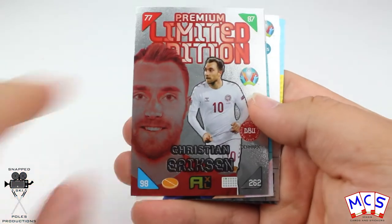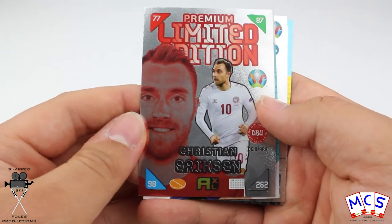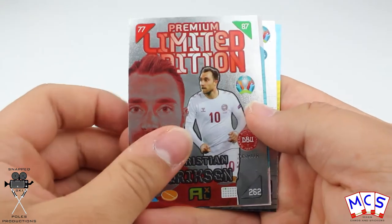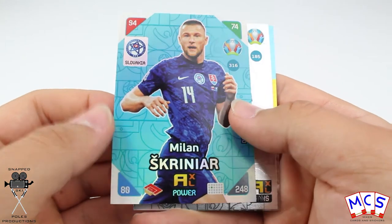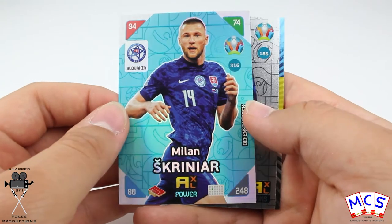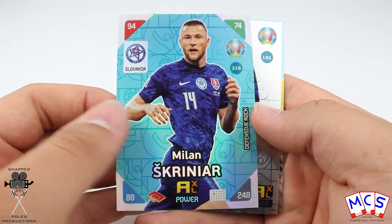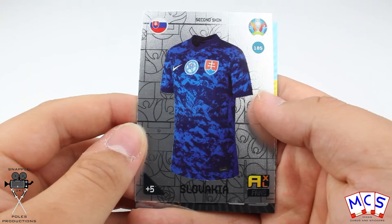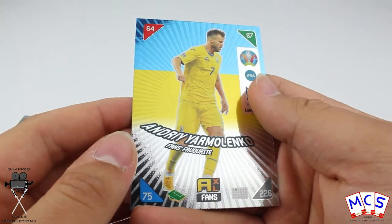I'm guessing those six I've just looked at were the regular cards and these ones here are the special. Christian Eriksson limited edition — it's very slightly shiny. Oh, Defensive Rock, that's why. From Slovakia, Milan Skrinjaar. Slovakia's shirt is second skin. And Andrei Yarmolenko, fans favourite.